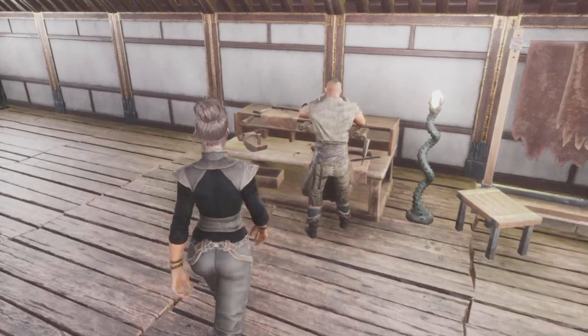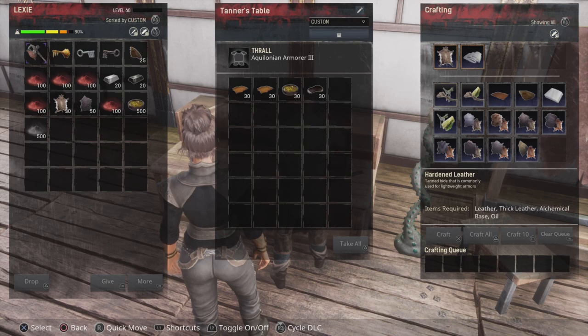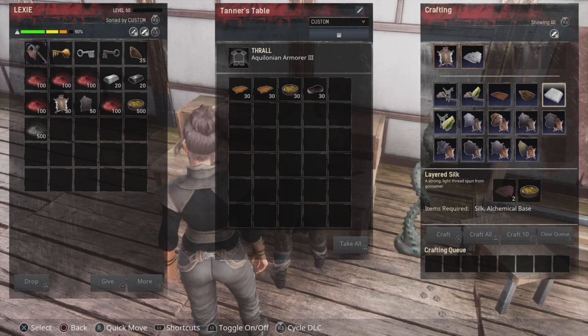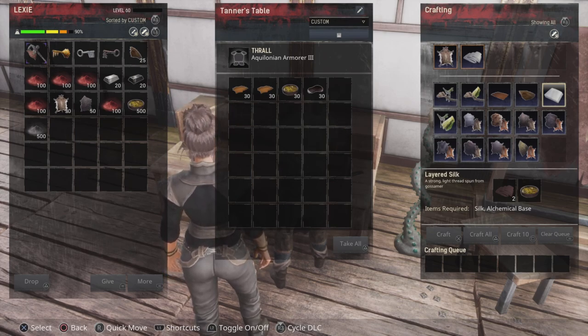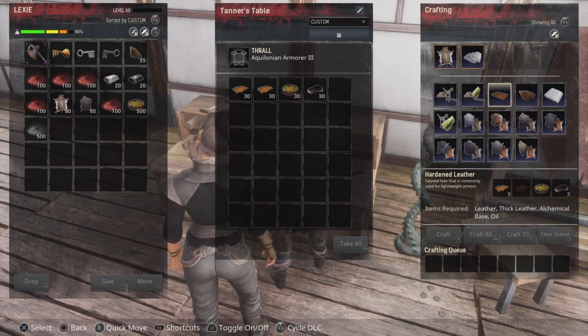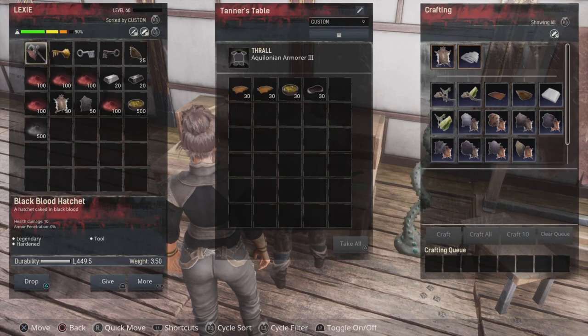For the Layered Fur, you just need your Tanner's Table or Improved Tanner's Table. Go to your tanner's table and select the option that gives you fur and alchemical base — and there you can make Layered Fur. If you need Layered Silk, it's done exactly the same way but with silk and alchemical base. For your Hardened Leather, needed for any legendary armour, you just need regular leather, thick leather, alchemical base, and oil, all made at your tanner's table.